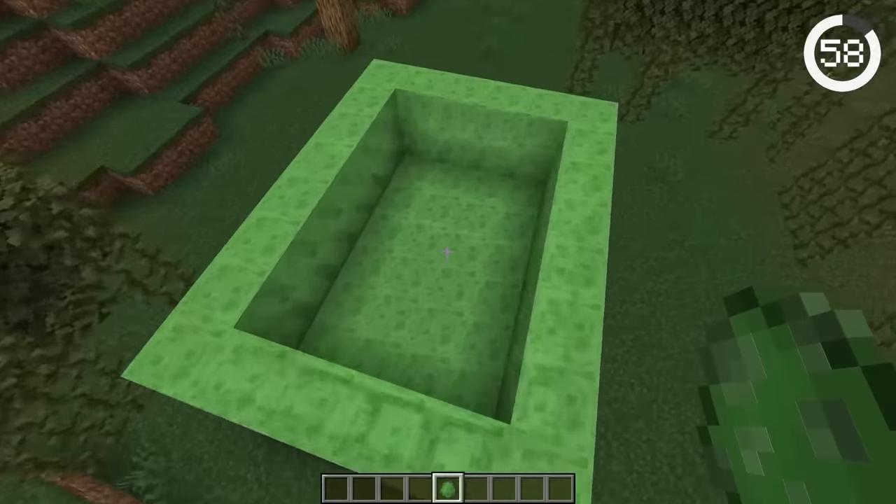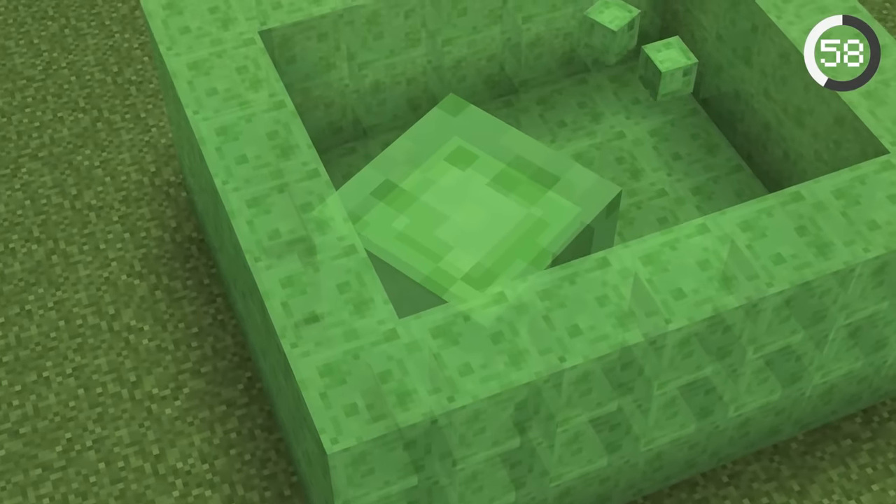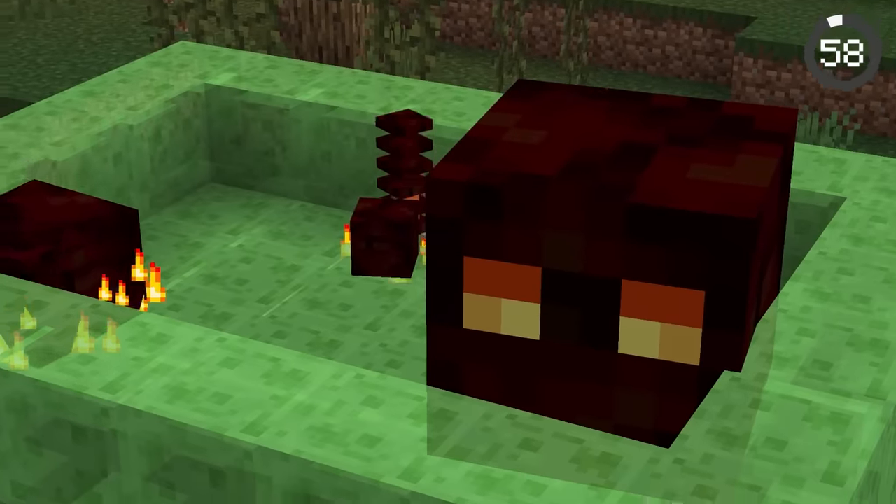If you want to torture a slime, simply lock it in a cube of slime blocks. Slimes aren't able to jump on top of slime blocks, so they'll be forever stuck. It's a bit cruel because they're jumping on dead slimes, but you can just trap magma cubes and feel less guilty.